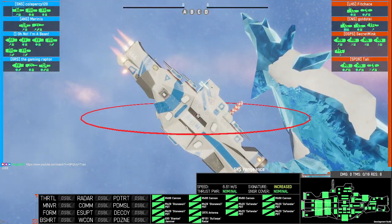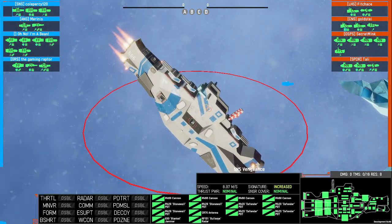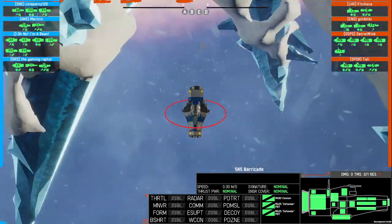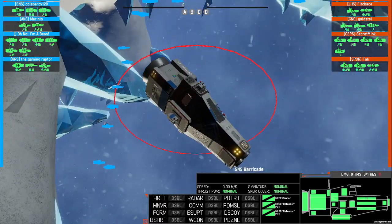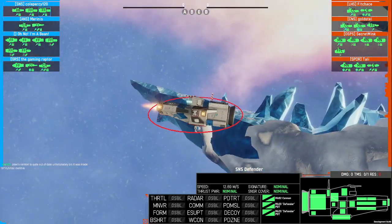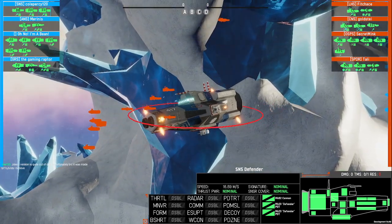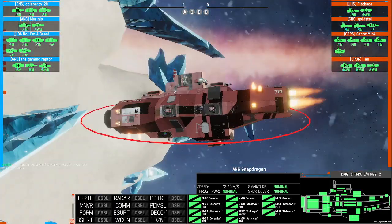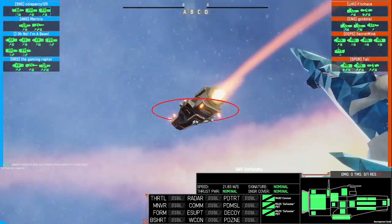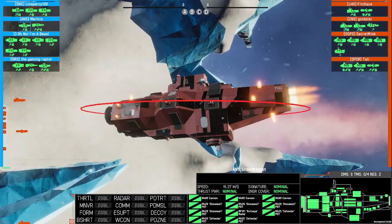All right, we've got a 450 BB — Cole Percy is in here, cool. I remember when he was a wee lad, a brand newbie. These look like capping corvettes. Marinus over here with a 250 Axford.